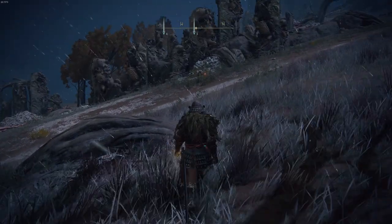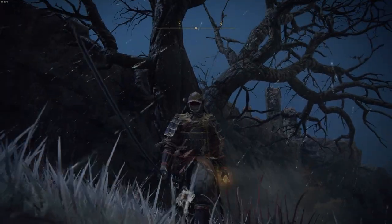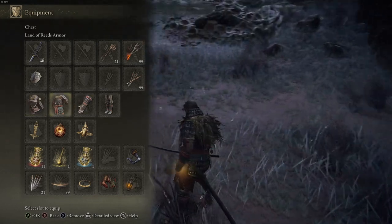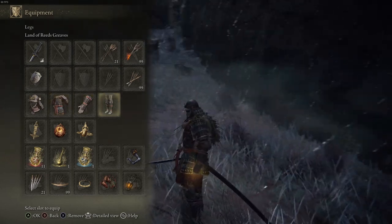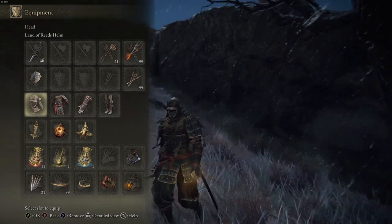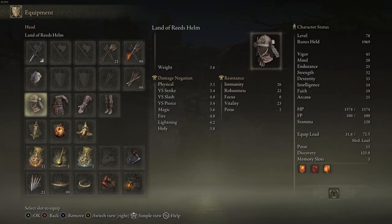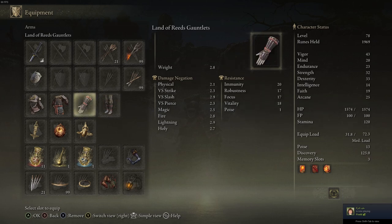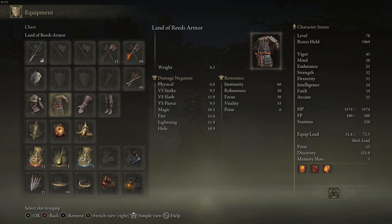First I'm covering the armor. This is the starting Samurai class armor — it's called the Lands of the Reed's Helm. It looks pretty epic — pure Samurai-ness. It has decent stats; I'd consider it light-medium armor. The good thing about this armor is it's very versatile and very balanced in terms of resistances. It has good resistances against magic, fire, lightning, and holy. I'd say it's one of the best starting armors, and I've used it into the mid-to-late game and it's still viable.